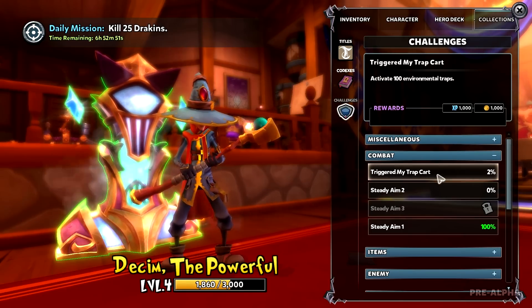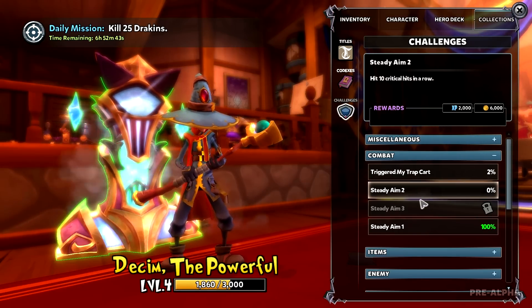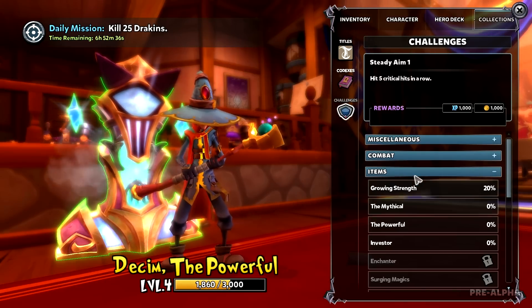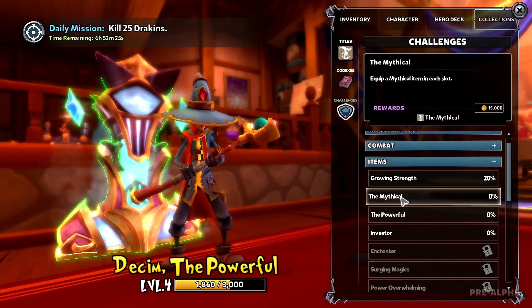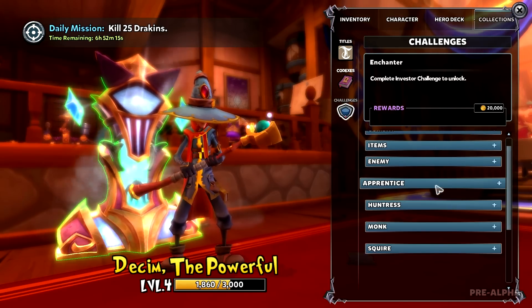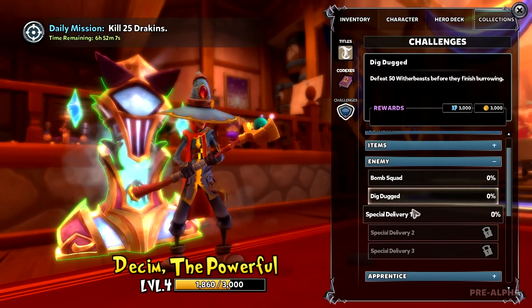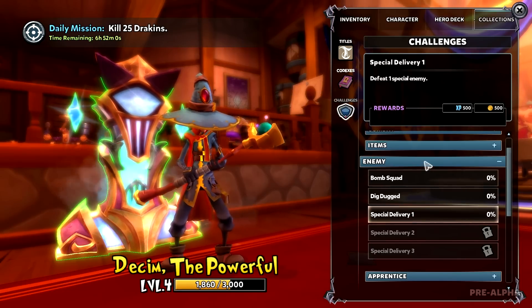You've triggered my trap card — activate 100 environmental traps, and I've only activated 2. Steady Aim: 10 critical hits in a row — that's actually pretty hard, though I've done 5 in a row apparently. Growing Strength: achieve an item power of at least 25 within each slot. Mythical: equip a mythical item in each slot. Powerful: powerful item in each slot. It goes on and on. Bomb Squad: defeat 100 kobolds before they light their fuse. Defeat 500 witherbeasts before they finish burrowing — that's actually really easy. Bomb Squad might be a little harder. Defeat 1 special enemy — that's going to be fun.